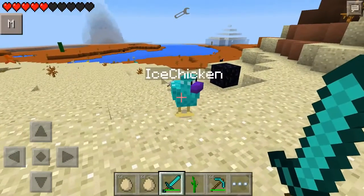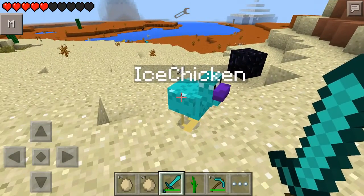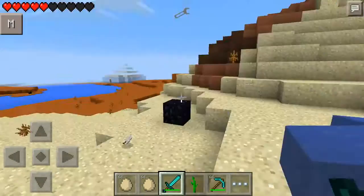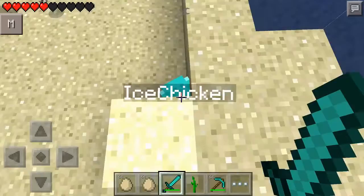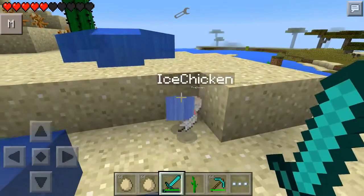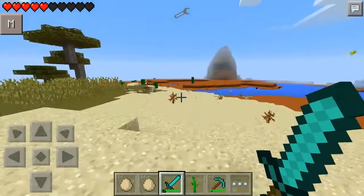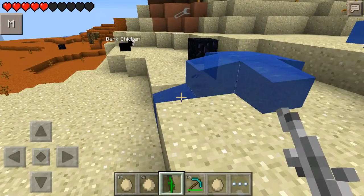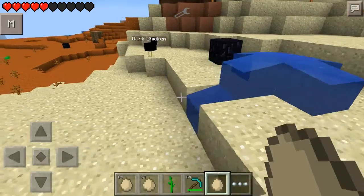We then have this guy — he already knows I want him. This is the ice chicken. Let's see what he does. The ice chicken drops water — he drops like a little fountain of water. That's pretty cool. He actually drops a block of water when you kill him, so you can place this down wherever you want.